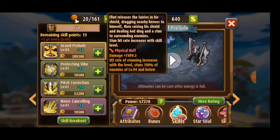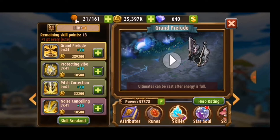His main ultimate is Grand Prelude. He releases fairies in his shield, dragging nearby heroes to himself, then raises his shield and deals AOE damage and a stun to surrounding enemies. Stun hit rate increases with skill level. The damage is not too big at level 84, but he is a tank so he shouldn't do much damage.